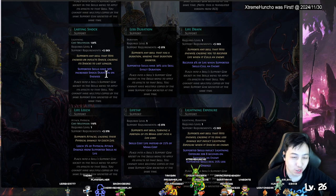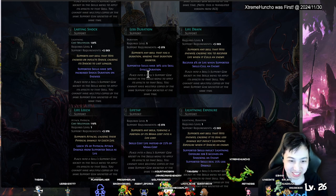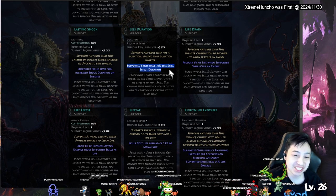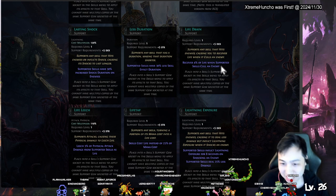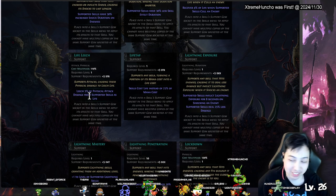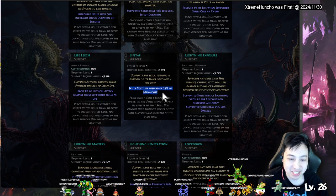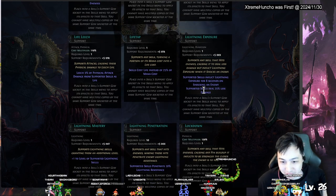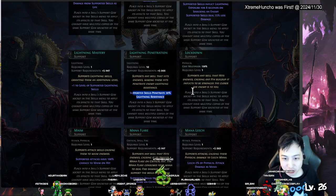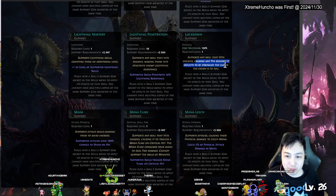Less Duration — if you want things to expire faster you take this. Life Drain — when you kill an enemy you get life leech. That's good in general. Life Tap — the skill costs life instead of mana. Lightning Exposure — more likely to get shocked. Lightning Mastery — lightning skills gain lightning penetration. Lockdown — supports skills that hit enemies, building up pin to hold them down.